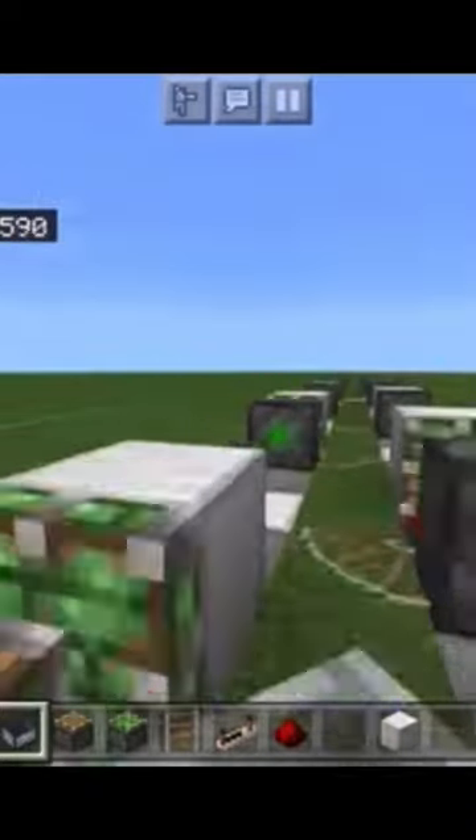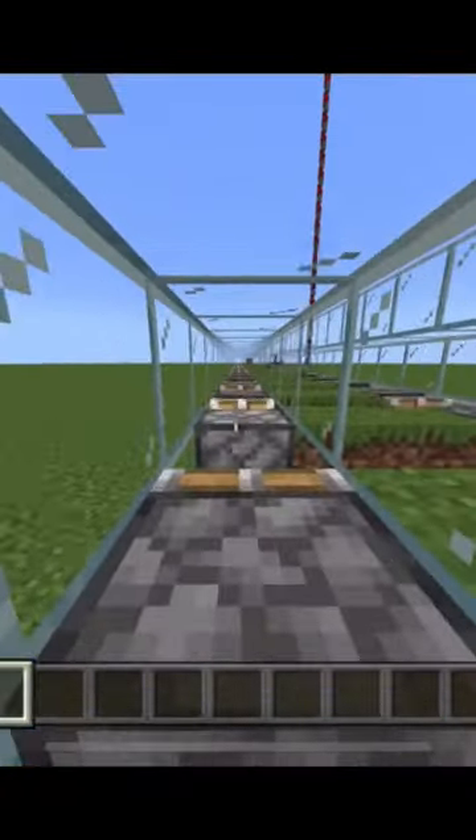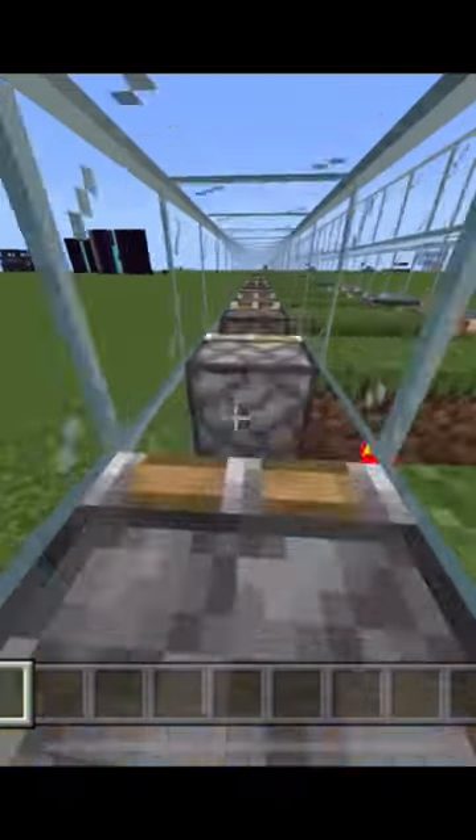What you're looking at right now is what's known as a piston bolt. What you're looking at right now is also a piston bolt, however it's smaller and doesn't use minecarts. Assuming you don't randomly get caught like you sometimes do, it can take you around 17 blocks per second.